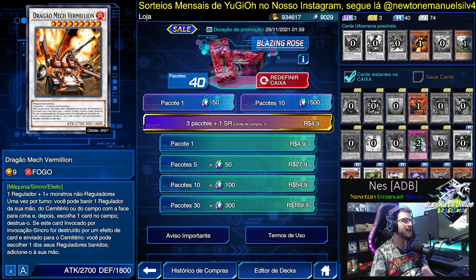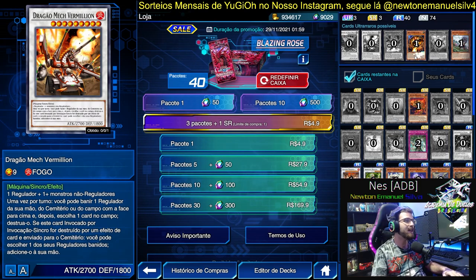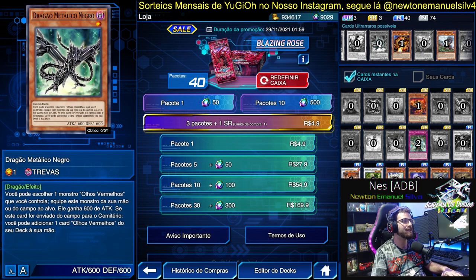I love the Black Rose archetype. It's one of my favorites. Vermillion Dragon Mech — also another generic Synchro that you need to have in your Yu-Gi-Oh! Duel Links, right? It destroys monsters. Now it's getting difficult — are there bad boxes? There will be some bad ones, but there are good cards.